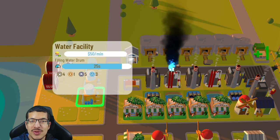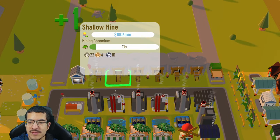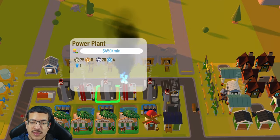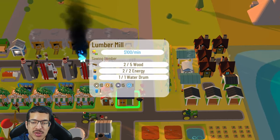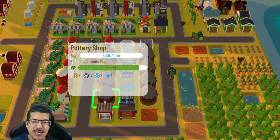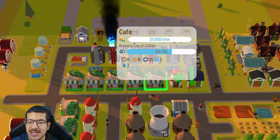There are three water facilities with three passive water to craft water drums, which are deposited in a warehouse and used to craft chromium using six shallow mines. All six shallow mines making chromium have passive energy from four power plants. There's also one lumber mill making lumber for the chromium, one nuclear power plant providing passive energy for the pottery shops, and a total of eight pottery shops making ceramic mugs.